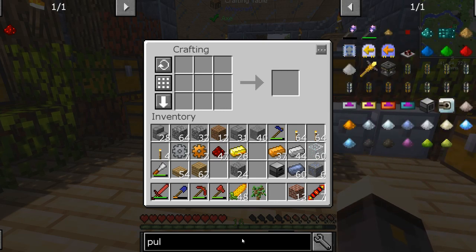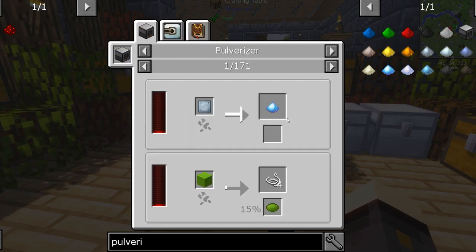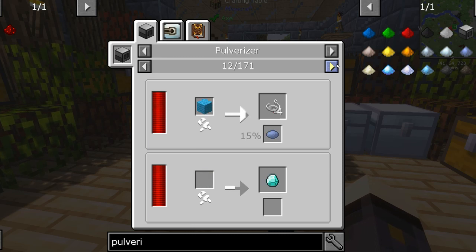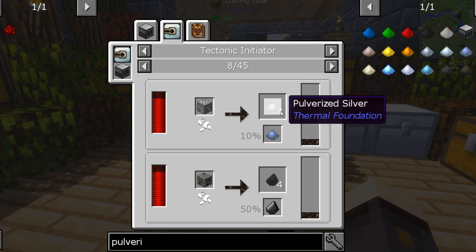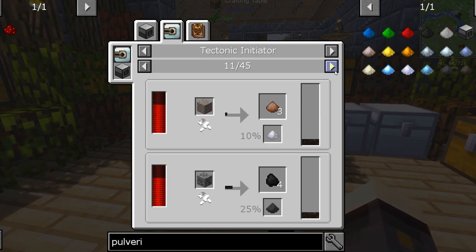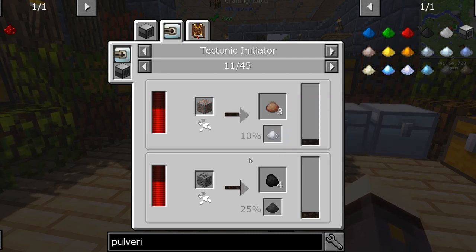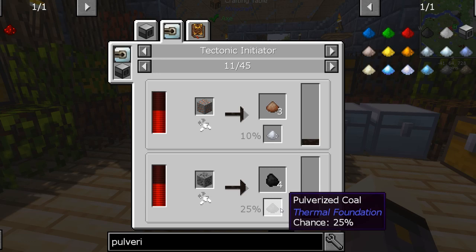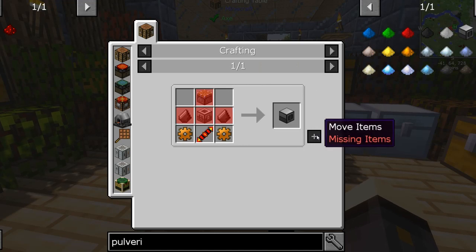The next thing we need is the pulverizer, which is the important thing for our ore processing. If I click on the uses of this, you'll see all the different recipes and things you can do in the pulverizer. For example, silver ore gives us three pulverized silver, but also a 10% chance of pulverized lead. Bauxite gives 10% aluminum and three of the bauxite dust. Coal gives us four with some pulverized coal at 25%. You can see the yield is really good on this stuff, and that's obviously why it's important to get into this.